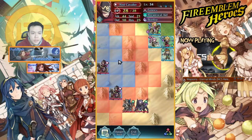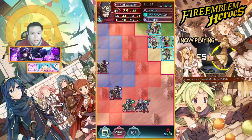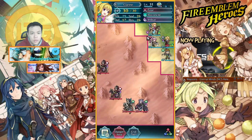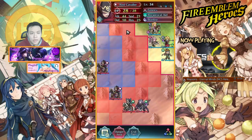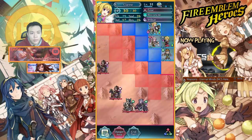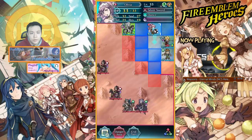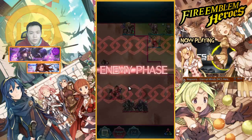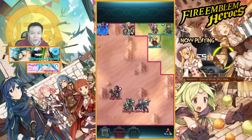Let me think about this stage — I can bait him into this slot and move George here. He has 10 defense, 25 resistance, 44 attack, and my Clarine has 26 resistance, so I should be able to tank one hit. I'll move Olivia here, move George for the attack buff, and have Bart retreat since there's no reason for him to be so far forward. Oh wait, I moved into the wrong slot — I messed that up, sorry.